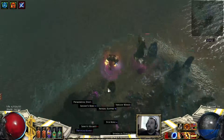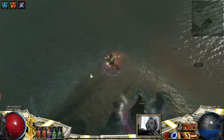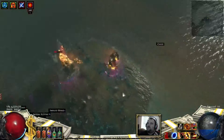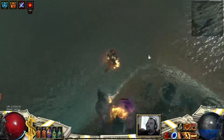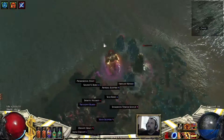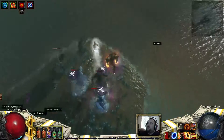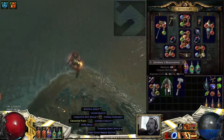She has arctic breath, ice nova, a slowing degen aura, and she gains power charges every few percent of life. It looks like it's about 25 percent she gets the power charge. So if you take her down all the way, she might have three power charges at once, which can really mess you up as far as critting goes. So that's Asphyxia, and that's Reef. Thanks for watching.